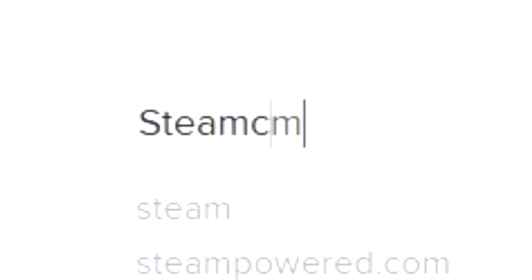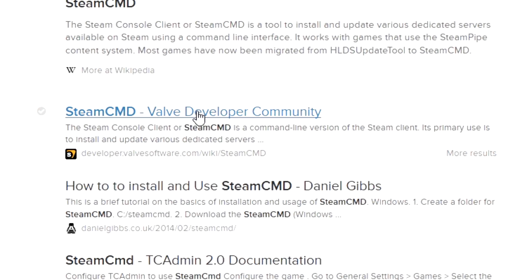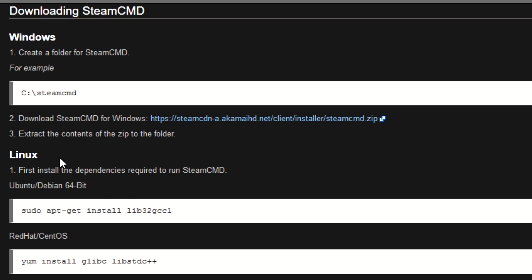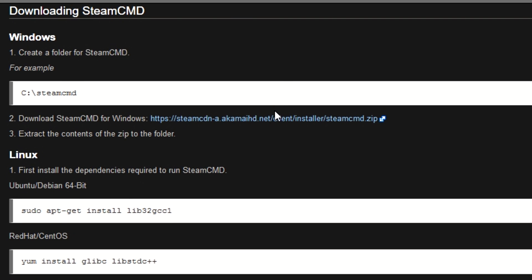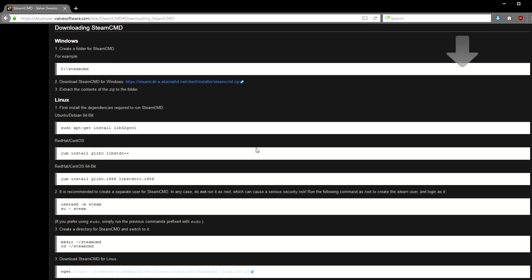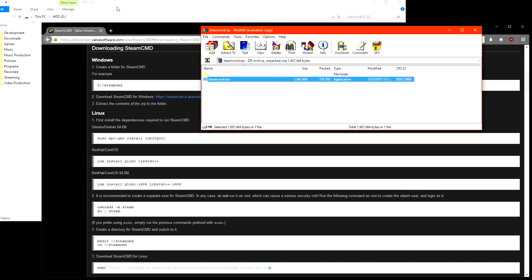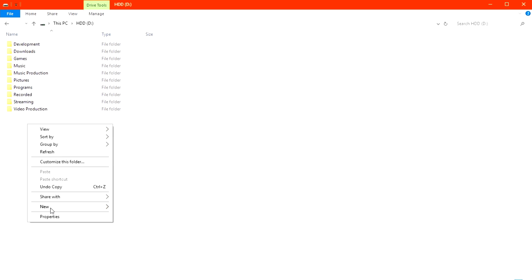The first thing we'll need to do is grab a copy of the Steam console client. A quick search brings us to the Valve Developer Community where the download is actually located. Once you find the link, download the archive and extract it to any folder of your choice. The console client will be generating a lot of different files, so I would recommend putting it by itself.